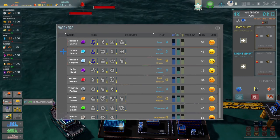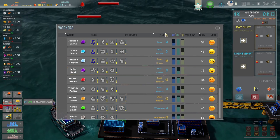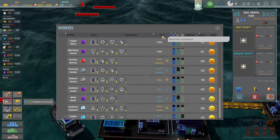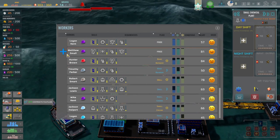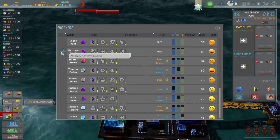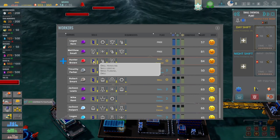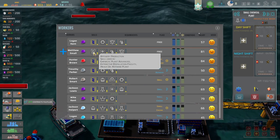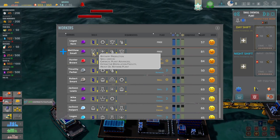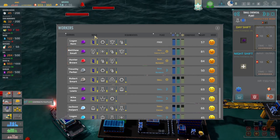Let's go. So we want chemicals — we want someone that's actually free as well. He's good at that, right? What am I looking at? Chemical Plant. Is it the drill skill that's the — no, it's got to be the chemical one. We're going to put Matthew Small in there. And then we'll put the other guy — let's go skills. Can we just go workers? There we go.